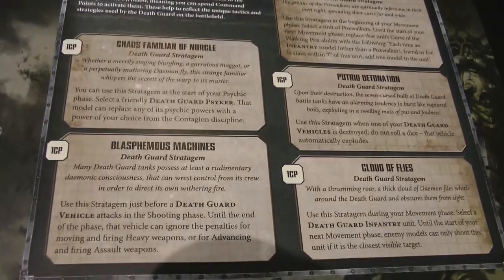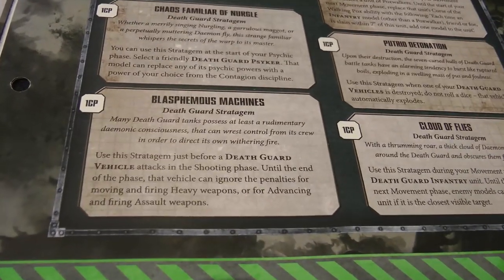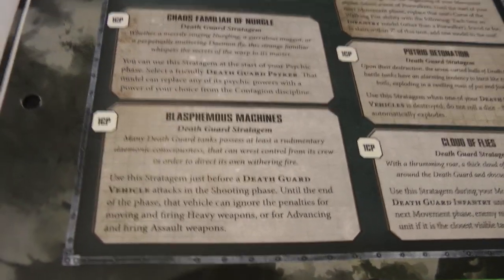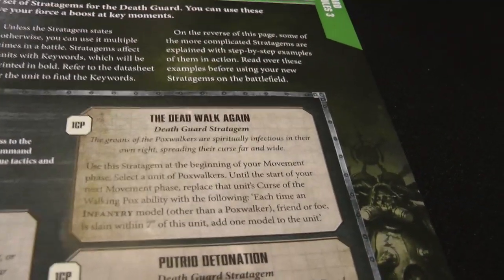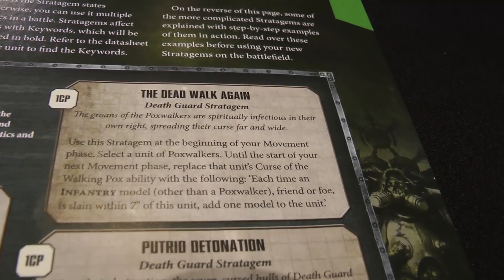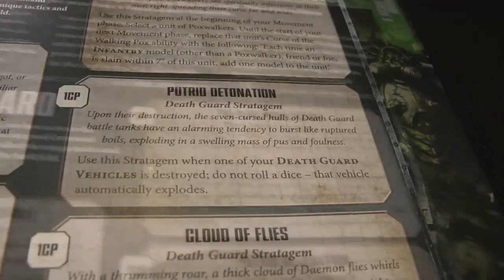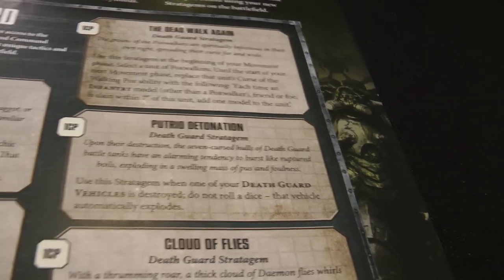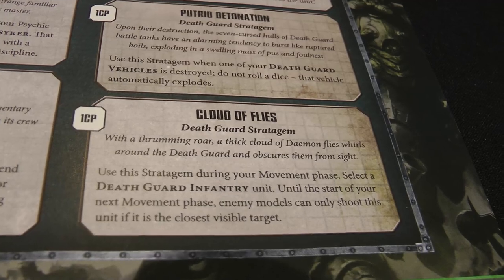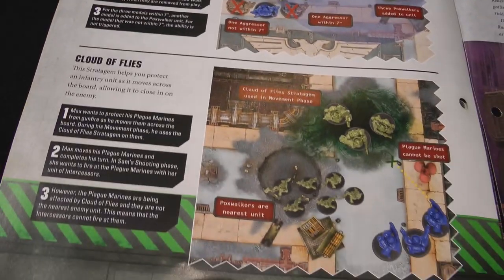Here we have the Death Guard stratagems for this week — five new ones. Chaos Familiar allows a Psyker to change one of his psychic powers during the game. Blasphemous Machines allows a vehicle to ignore the penalty for moving and shooting a heavy weapon — the only vehicle this really applies to is the Plague Burst Crawler. The Dead Walk Again replaces Pox Walkers' Curse of the Walking Pox ability so that any infantry model within seven inches that dies adds a Pox Walker. Putrid Detonation means when a vehicle is destroyed, you don't roll a dice to see if it explodes — it just explodes. Cloud of Flies: used in the movement phase, you pick an infantry unit and enemy units cannot shoot at it unless it's the closest visible target — effectively like a character bubble.